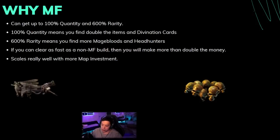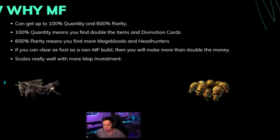If you can clear as fast as a non-magic find build, you'll make double the money. A lot of your time spent preparing maps is really rolling the maps and investing into them. Magic find scales really well with map investment — if you have a map that's very high quant and high pack size, having magic find on top with 100% quant means you're doubling something that's already very high. That's why magic find is really good with full investment.